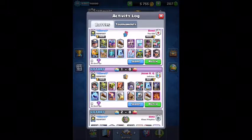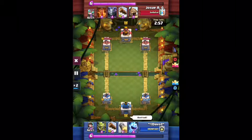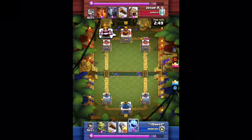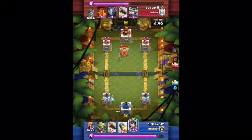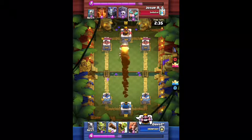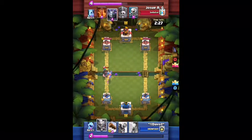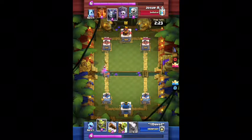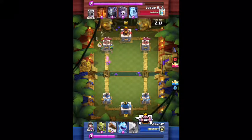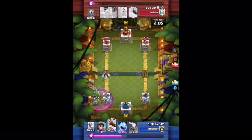On to the next and final replay. This is a Clan Wars replay — he had a graveyard deck and I had spell bait, or log bait, whatever you want to call it. We're both waiting to see who plays first. He drops down his Spear Goblin Hut and I try getting damage with the Princess, but he logs it. I drop a Goblin Barrel on the back and it does about 500 damage.